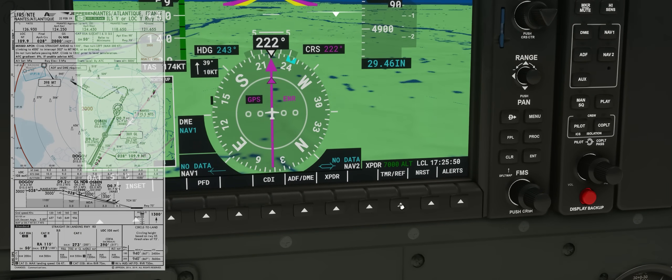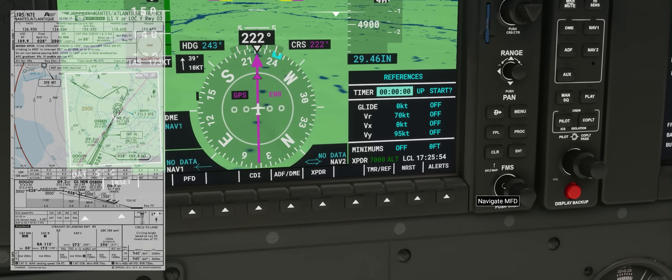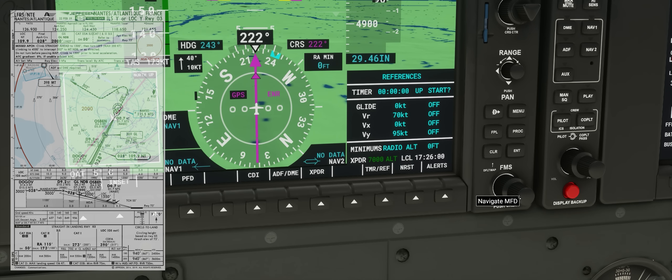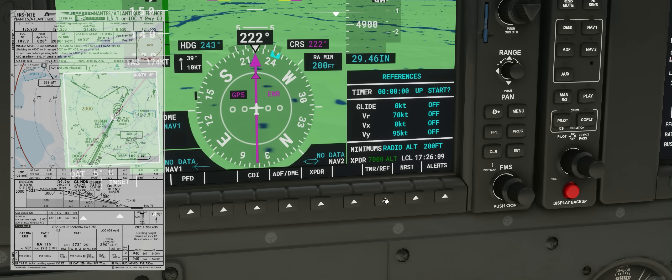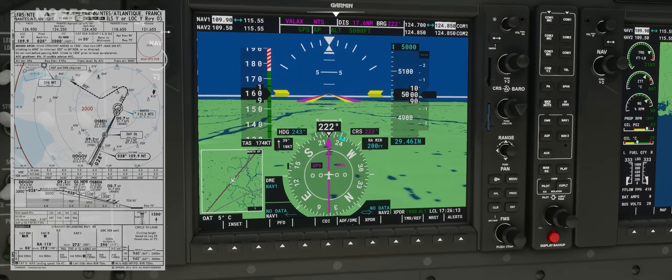Come down to the timer ref, press the button, scroll down to minimums, and set it to radio altimeter. Press Enter, use the outer knob to move across, and change it to 200 feet. Press Enter and get rid of the cursor. You've now got the radio altimeter minimum set to 200 feet.